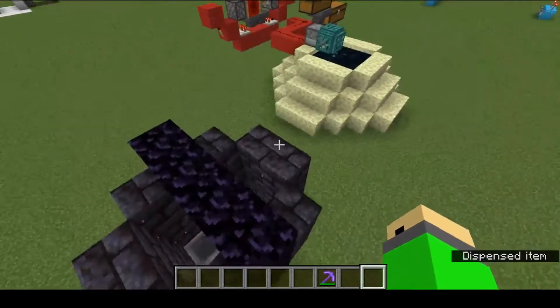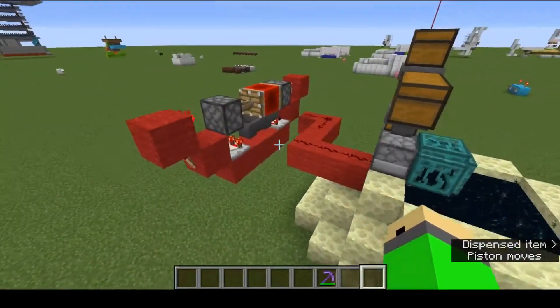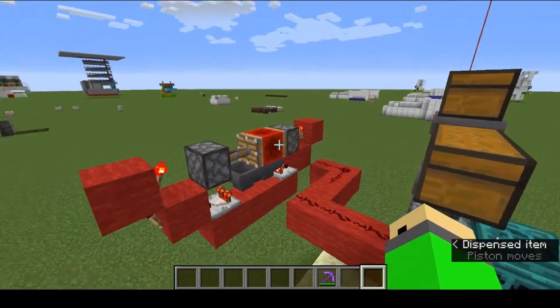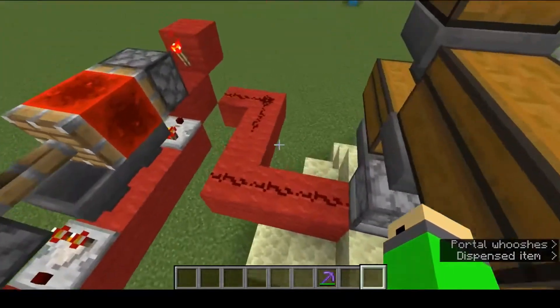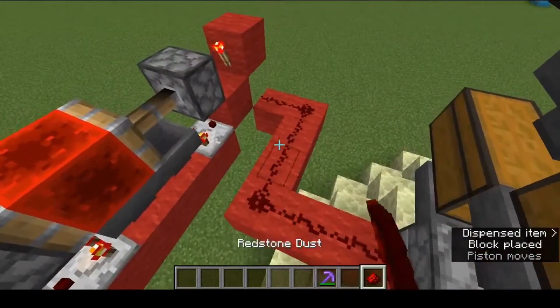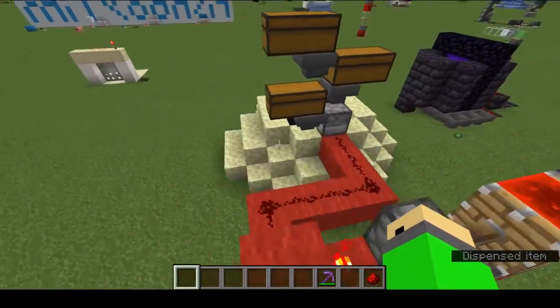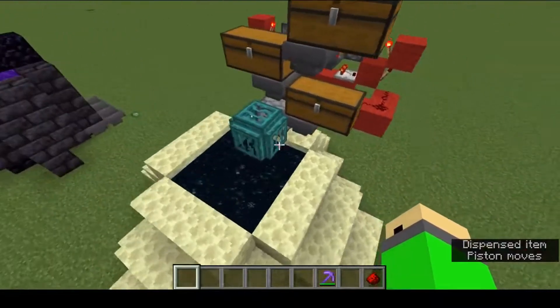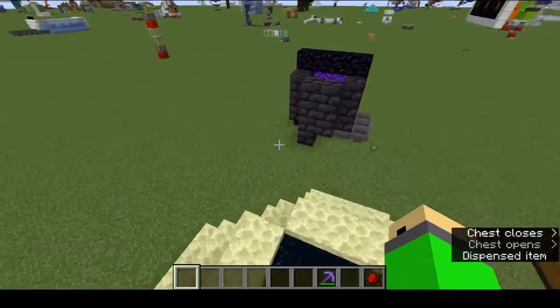Alright guys, so basically how the farm works is we have an eco-hopper clock — the modified Exumeroid one — and then we have just that running into a dropper. So when the piston goes back over, it should dispense — there we go — a piece of red wool, not redstone.